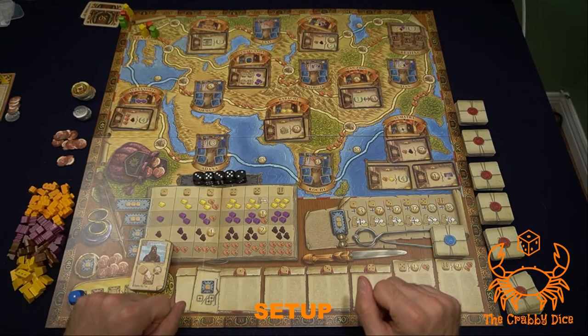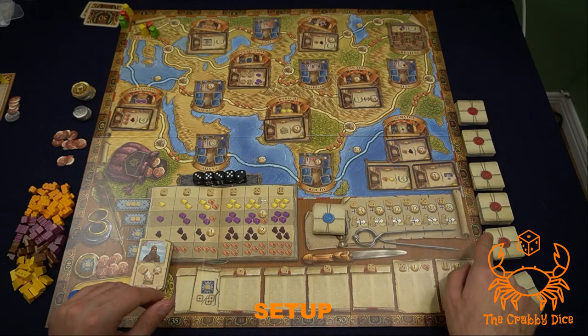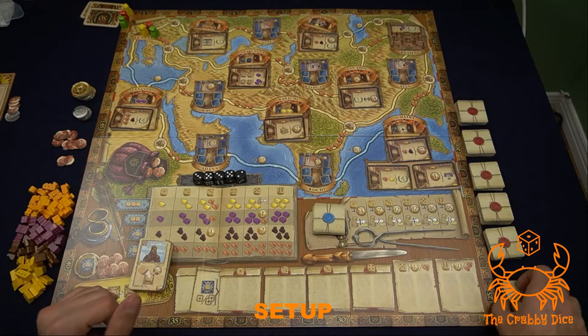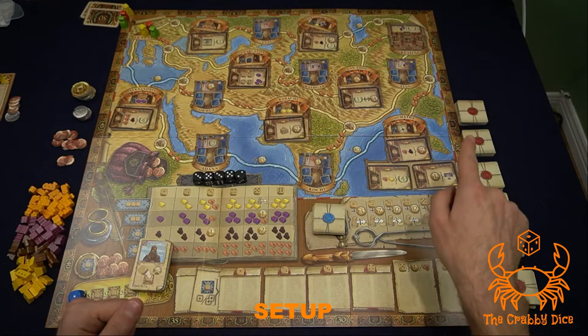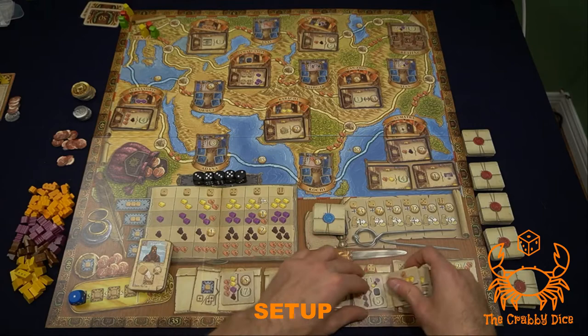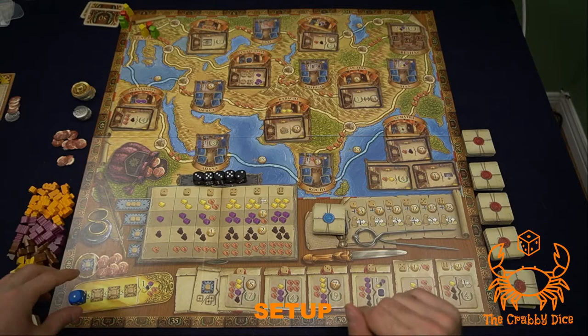Now let's work through the city section. Place five black dice in this section over here. For contracts, find all the blue ones and set them aside. Set up five sets of six tiles — the rest go in a special supply called the special contract supply. Every single round you'll take one of these stacks and refill the display. The game lasts five rounds, so start by filling up the display for round one.